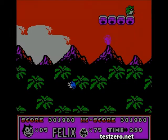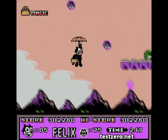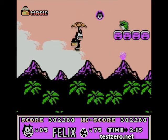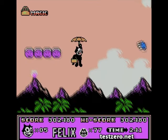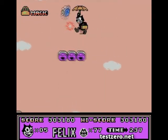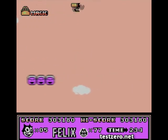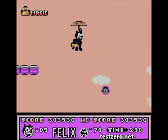Oh wow, jeez. I did not expect to see that. Stop shooting your crap at me — what the hell are you doing? That thing does not want to die. Thankfully the umbrella is not part of your hitbox — you only get damage if it actually hits Felix. We need to find a power-up quick.